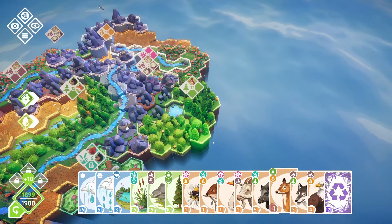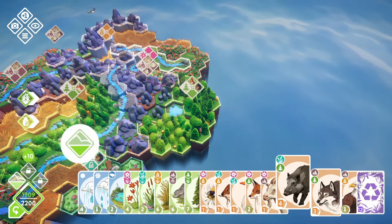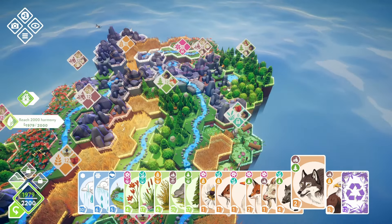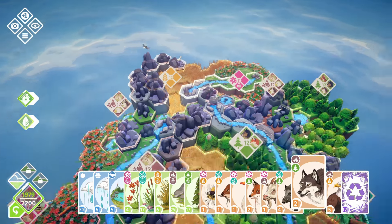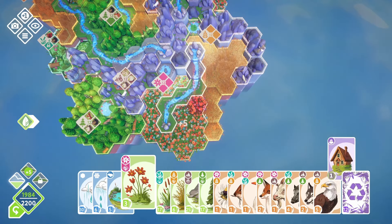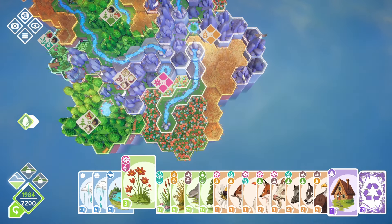Bambi — absolutely, Bambi's loving the trees. We'll play the wolf as well. We've got to be close on this. 1,979 and we have 14 of 15. We got some big things happening this turn! Let's complete this — and what do you know, we got it!